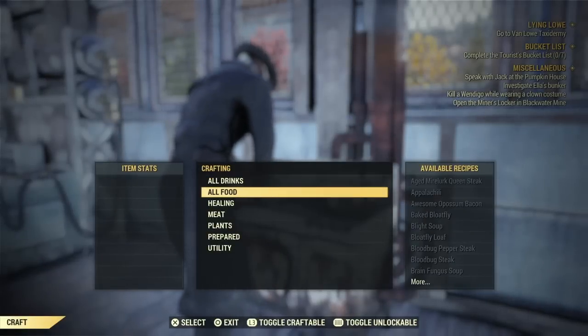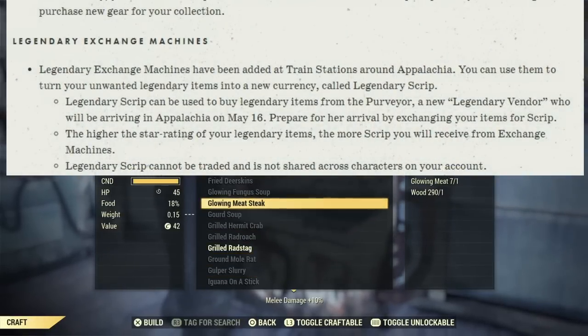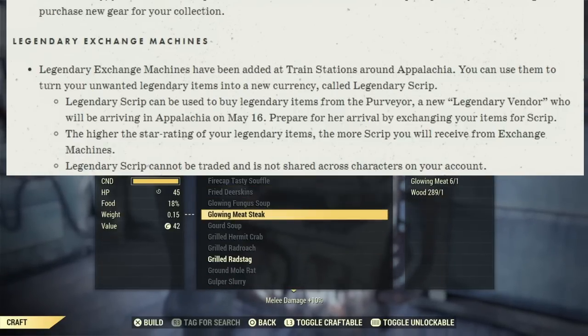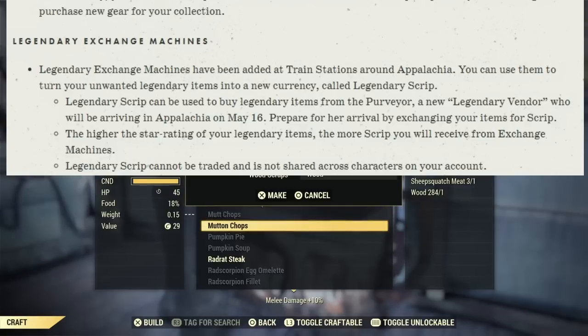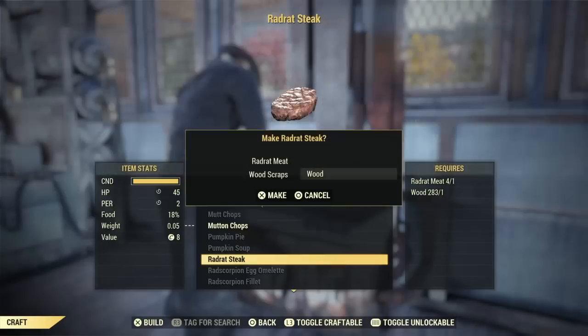Legendary exchange machines have also been added at train stations around Appalachia. You can use them to turn in your unwanted legendary items into a new currency called legendary script. These legendary scripts can be used to buy legendary items from the Purveyor, a new legendary vendor arriving in Appalachia on May 16th. Prepare for her arrival by exchanging your items for script. The higher the star rating of your legendary items, the more script you'll receive. Legendary script cannot be traded and is not shared across characters on your account.